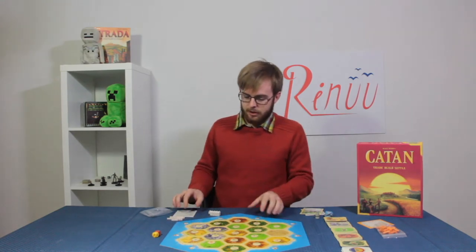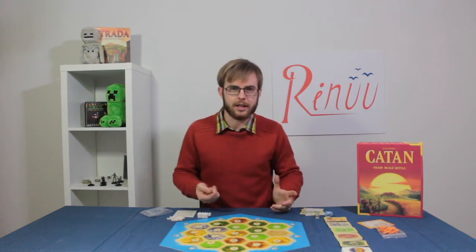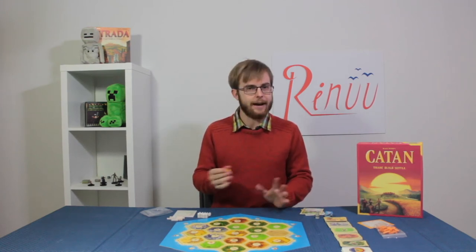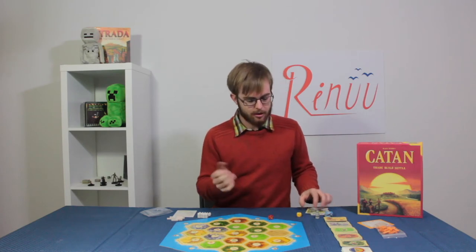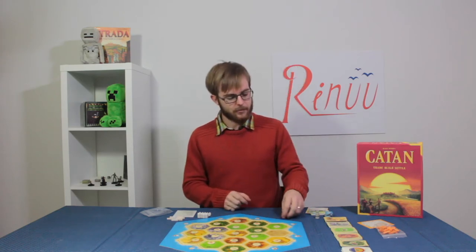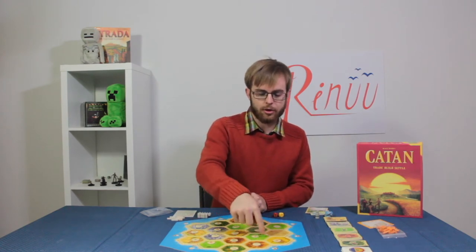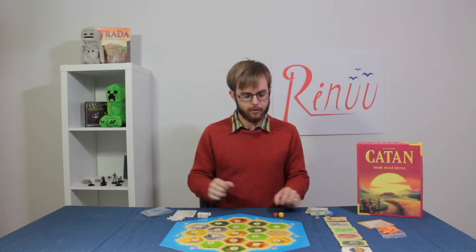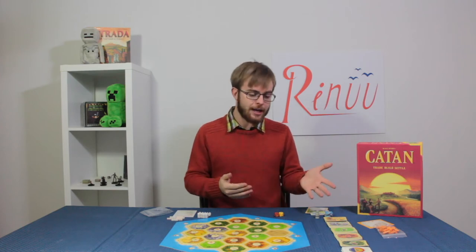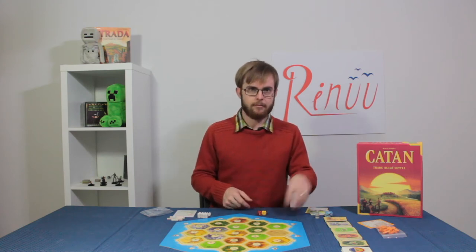Before we get to initial placements, I'm going to go through what a typical turn order looks like so that as you start to place, you have an idea of what you're looking for. The first thing you do on every turn is roll the dice. A seven is a special case, but say we rolled a different number to start. If you rolled a nine, you'll notice on the board there are a couple of nines — those are the squares that would produce resources for people built on them when a nine is rolled. After you roll the dice, you can trade with your neighbors, trade with the bank, and then after you finish trading, you can build as the final step. So: roll the dice, trade, and build.